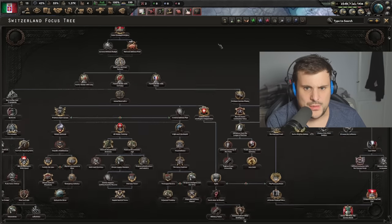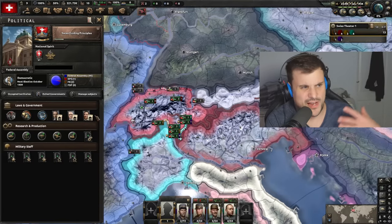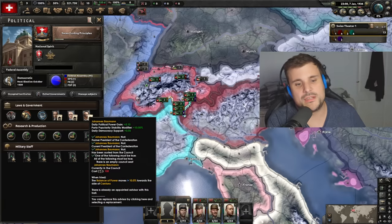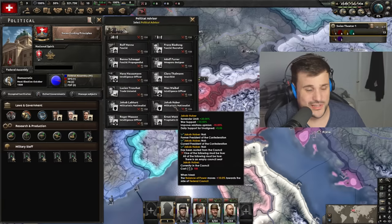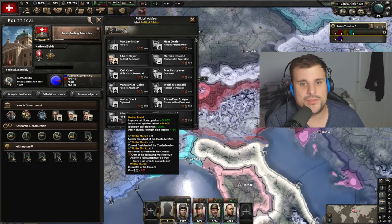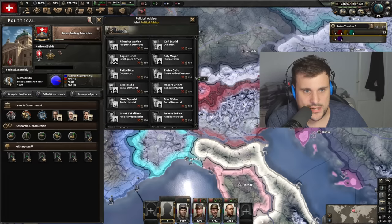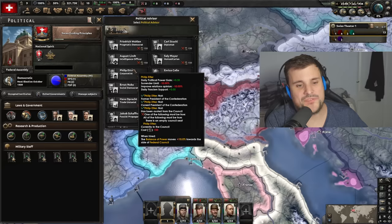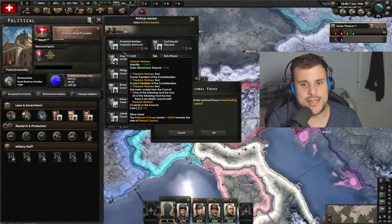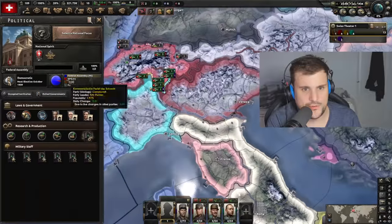Last one to mention is the Swiss focus tree, which is very unique. The way it works is you always have to have three advisors - they kind of work like three leaders simultaneously. Over time these advisors will step down and you'll need to replace them. There are so many advisors with so many buffs. You can never re-select an old advisor once you've used them - you have to continually add new ones, because if you're democratic Switzerland you have to maintain three leaders at all times.